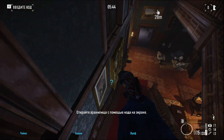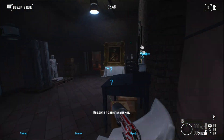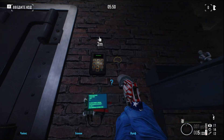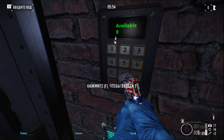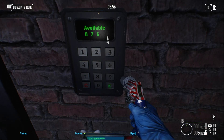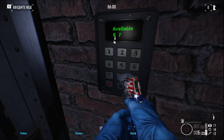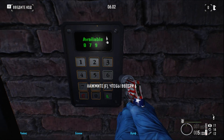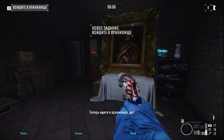Open the vault with the code on the screen. Take care to enter the correct code. Now get inside that vault, yeah?